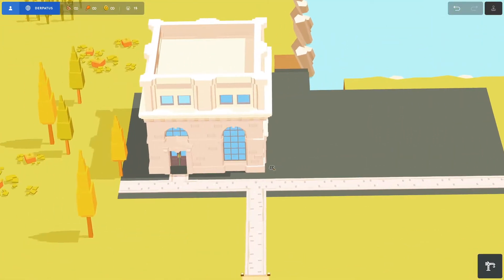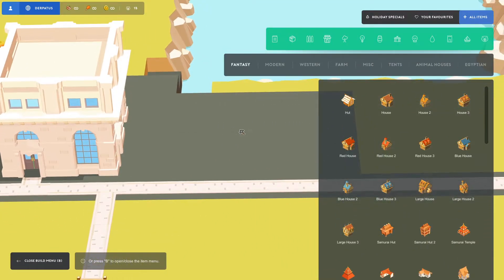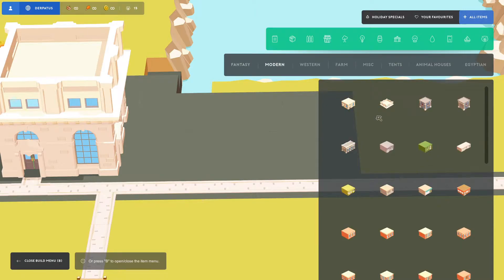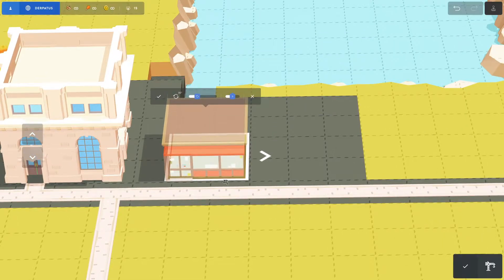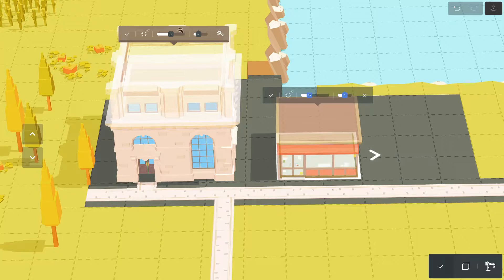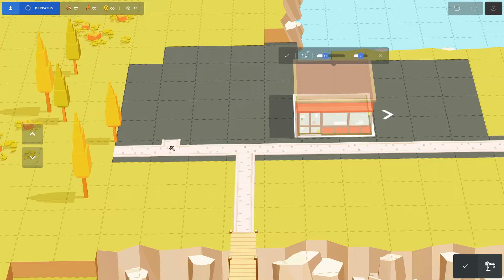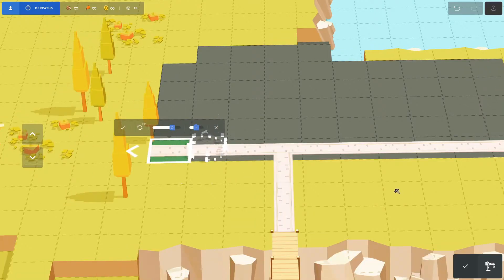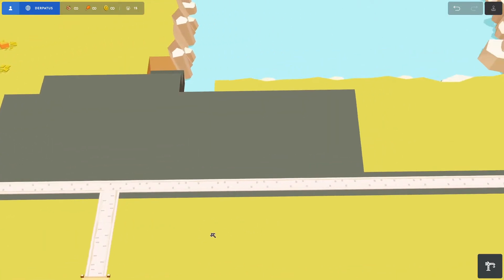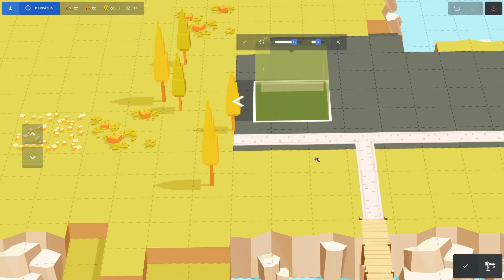All right, we can have a grocery store here. Let's look at grocery stores - fantasy, modern. I just want them to be squarish, not like homes. Oh, that is perfect. You know what, this building has to go - sorry, it's just not fitting in with our trend. Okay, there we go. Here we can go ahead and make a convenience store, a grocery store.